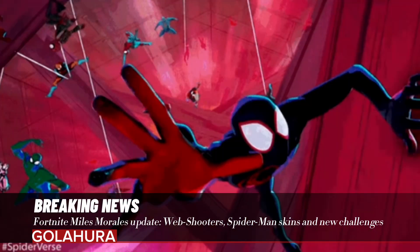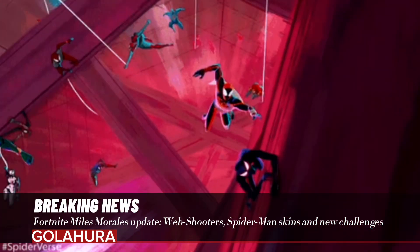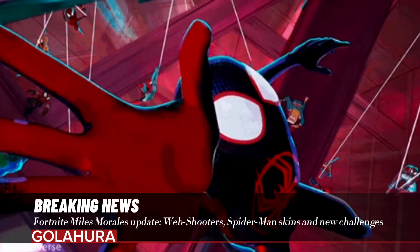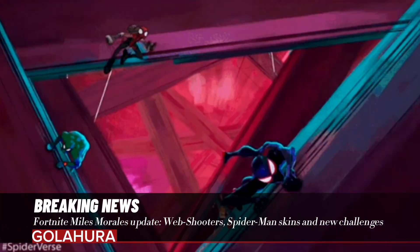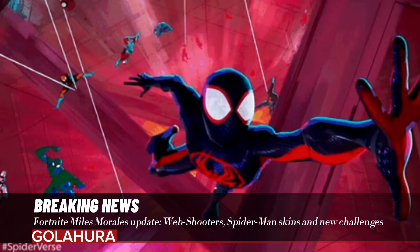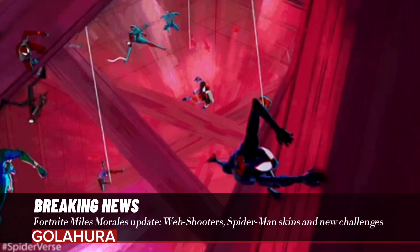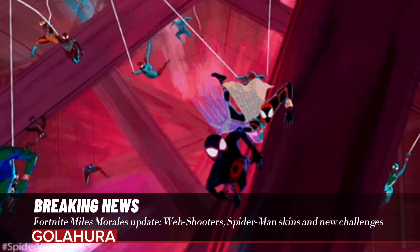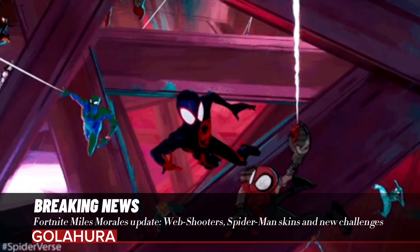Epic Games explains more: Spider-Man's web shooters are back in Battle Royale with a new Miles Morales look and are now called the Spider-Verse Web Shooters. Find them from the ground or exchange bars for them from Spider-Gwen. Keep them handy for the week 11 quests in Battle Royale — most of these quests reward XP, but one rewards the Silk and Cologne EI-8HT version Lobby Track, which features a song from the upcoming Spider-Man: Across the Spider-Verse film.